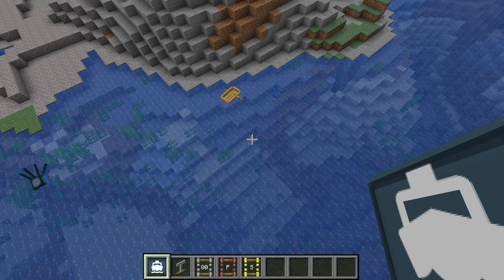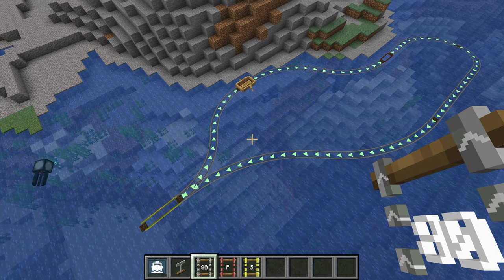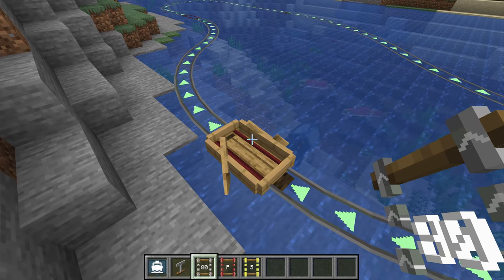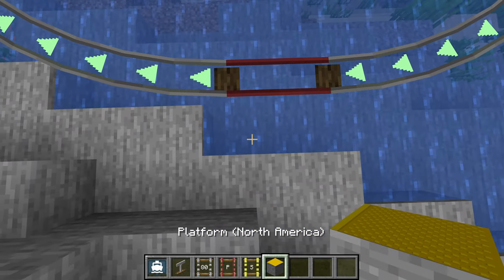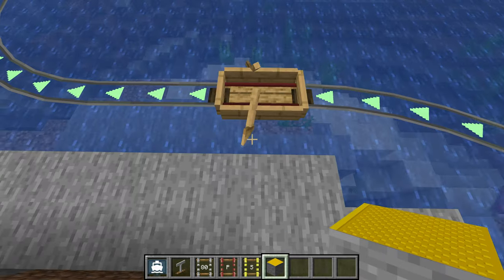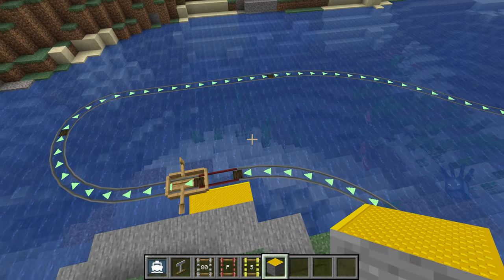Our system is now operational. Even though the boats themselves might not have doors, platform blocks are still required in order for boats to pick up passengers. Now that boats have been added, should the name of the mod be changed? What ideas do you have? Let me know down in the comments.